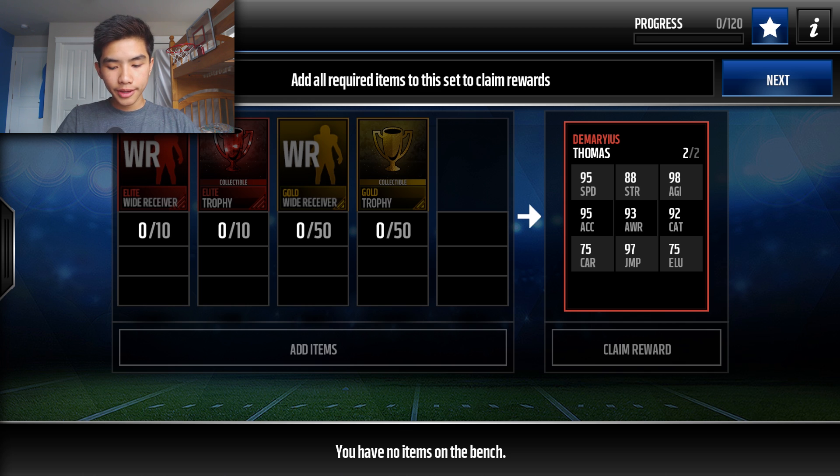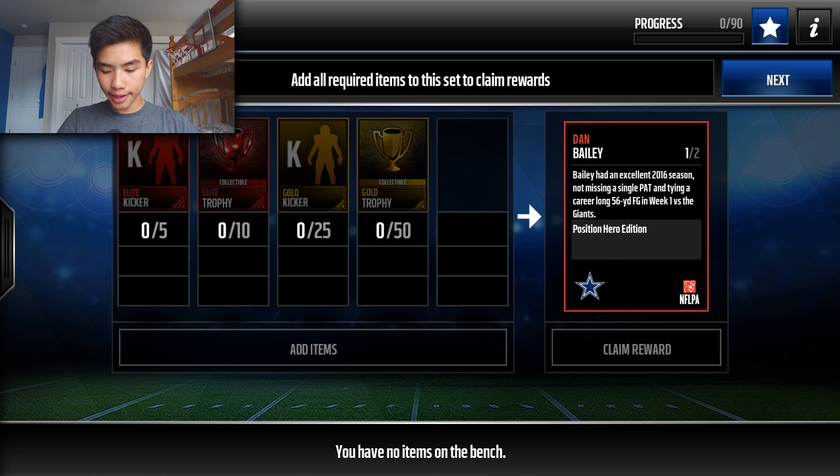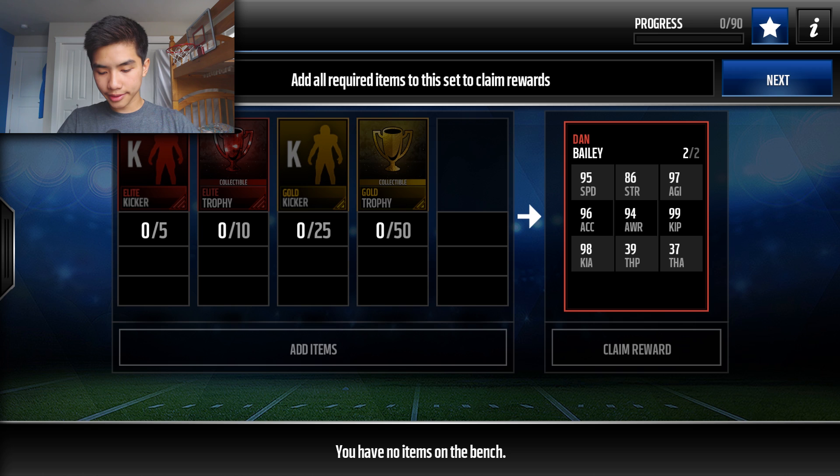Your last positional hero is gonna be the kicker you've all been waiting for. I suggest stocking up on elite kickers because once this guy drops, elite kickers are gonna rise in value — gold kickers as well. Dan Bailey is 99 overall with 99 kick power, 98 kick accuracy, 96 acceleration, 95 speed, 97 agility, and some pretty amazing throw accuracy and throw power stats.